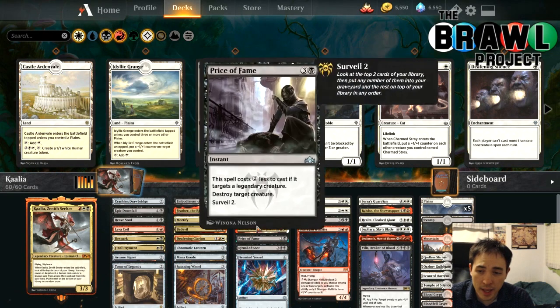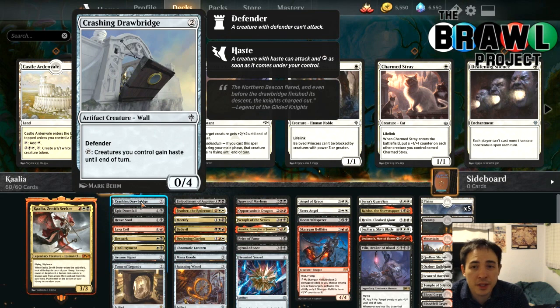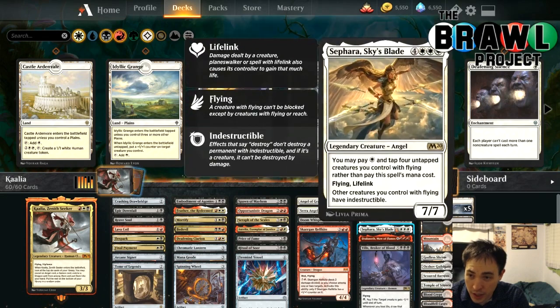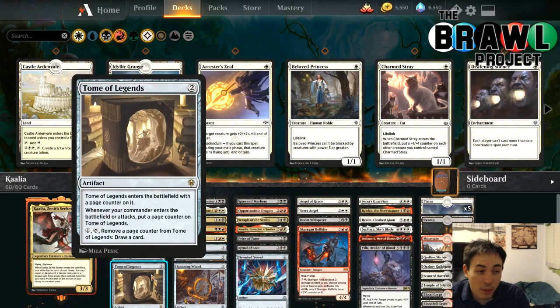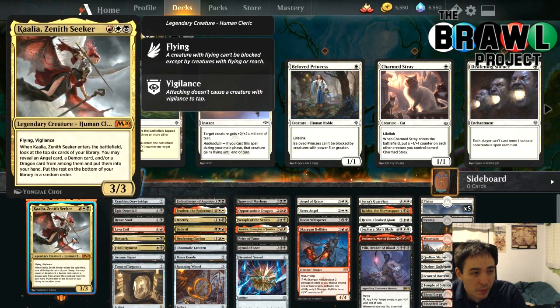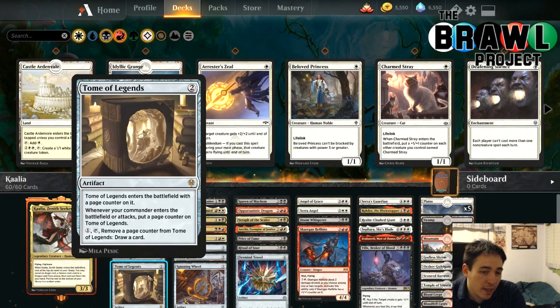We definitely want to reset the board and then start casting our expensive spells. Outside of removal and cards to find off Kalia, the two real exceptions are Crashing Drawbridge — very few of our creatures have haste, and having Crashing Drawbridge out not only blocks up the ground and tries to keep us alive, but it also lets us attack with our big flying creatures the turn we play them. We also have Realm Quake Giant as a sweeper. The other card is Tome of Legends, which is fantastic with most three-mana commanders if they're creatures and can attack. Kalia attacks pretty well as a 3/3 flying vigilance. You can curve Tome of Legends into Kalia and have plenty of counters saved up to draw cards whenever you feel like it.